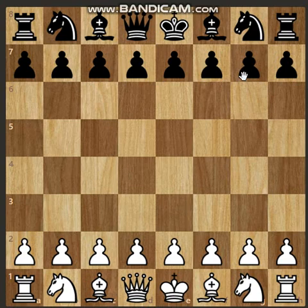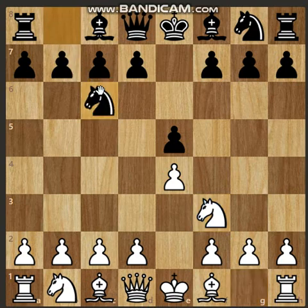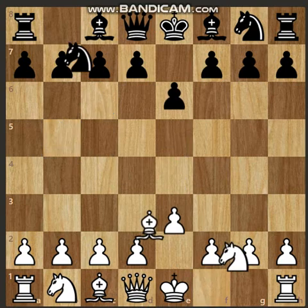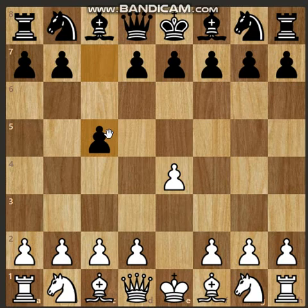Hello everyone. In my previous two videos, I have described two theories for white and black pieces. For the white pieces, I described the Ruy Lopez which is e3, e4, knight to f3, knight to c6, and bishop to b5. For the black pieces, I also explained the mighty Sicilian Defense, where black can get a lot of development and cramp up the white pieces.